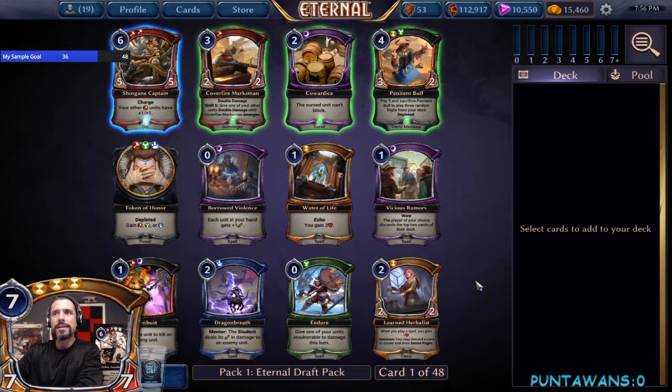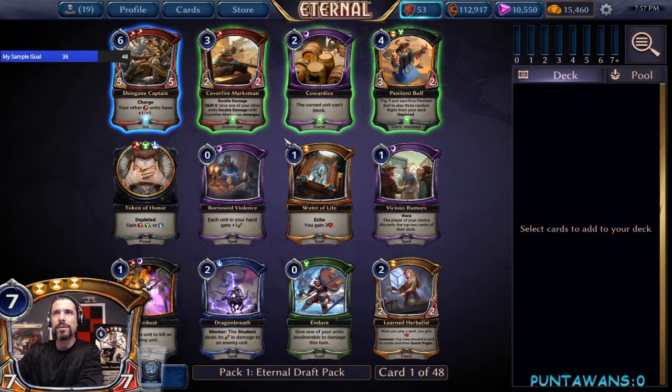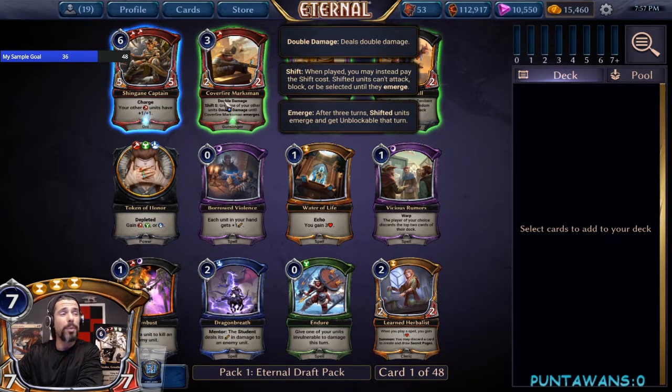Cracking this one open we have Combust, Dragon Breath, and Learned Herbalist on the common slot — nothing else really shouting out to me. Shingian Captain is alright, but Cover Fire Marksman is just so hot. Cover Fire Marksman is absolutely wonderful — love having double damage both on a unit as well as slapping it on something else, and then it comes back later so we could potentially pump it. We're going to go ahead and take the Cover Fire Marksman here.